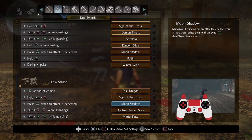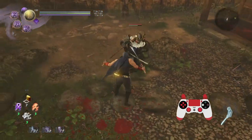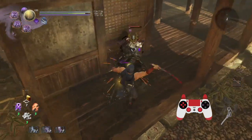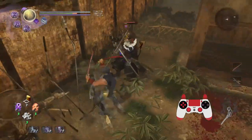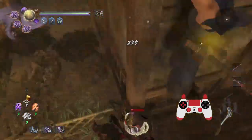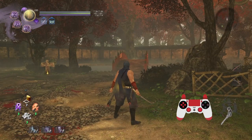Moonshadow is really good against any enemies that block, because the follow-up ability does a massive amount of break ki damage. So when you just get blocked, you now kind of have two options. Moonshadow is definitely an option if you get blocked. But you can always do Winter Winds instead, because it's an active skill and enemies can't really block active skills.